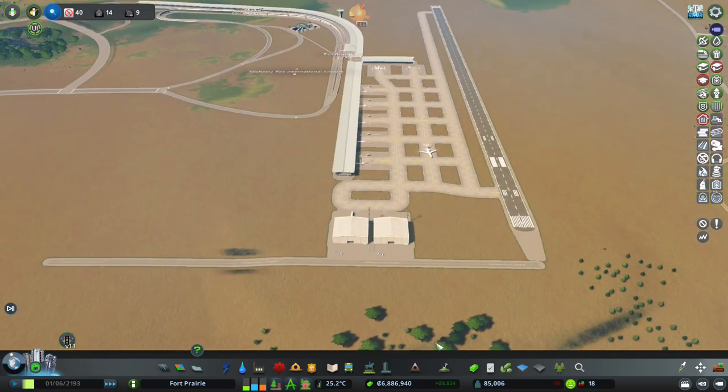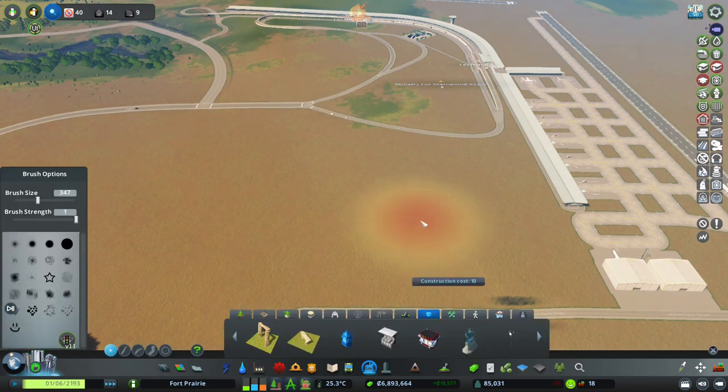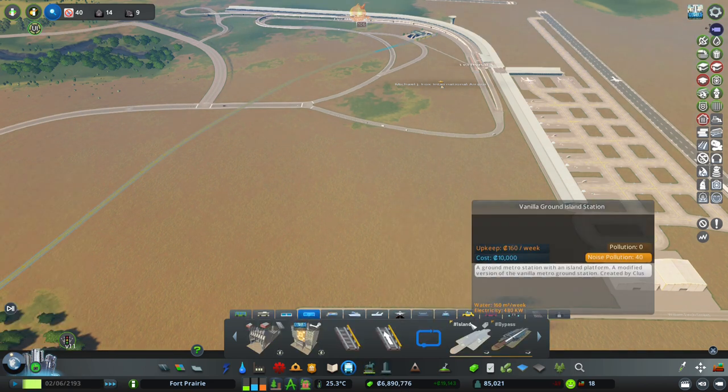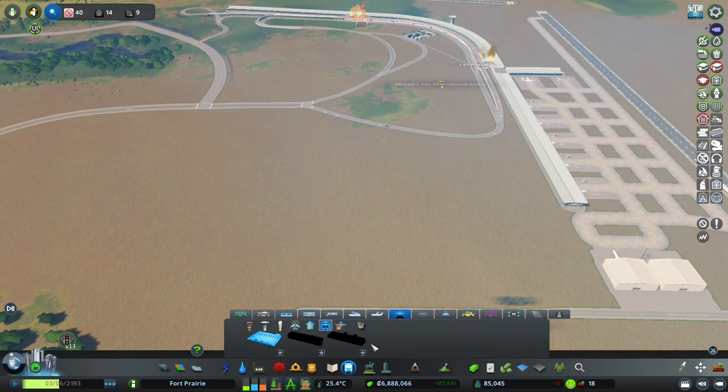Let's talk about some of the other options available to us. Every time we increase the airport's attractiveness level, we also increase our people's willingness to join us at the airport. There's just a few more things we can add in for level one, and then I'll let the game sim until we get to level two for Monday's episode.